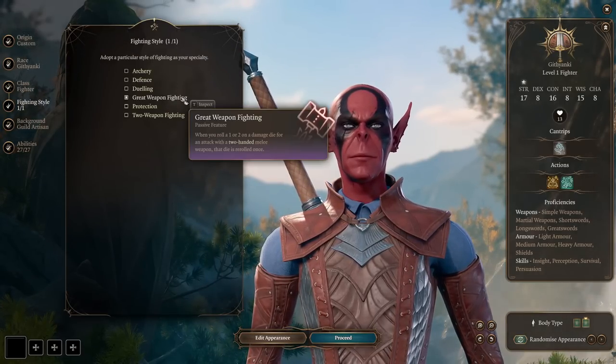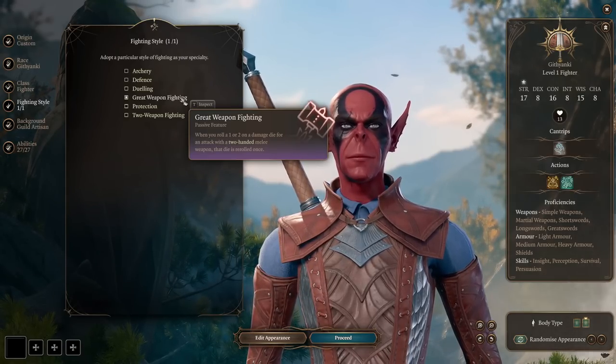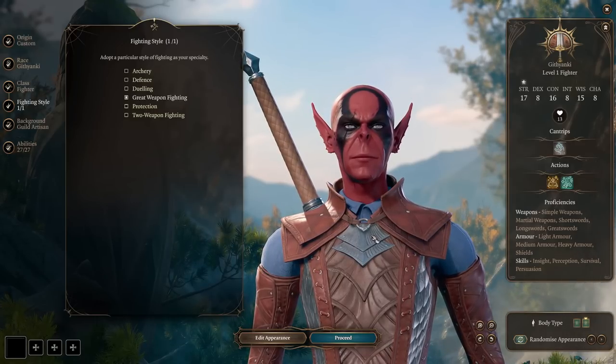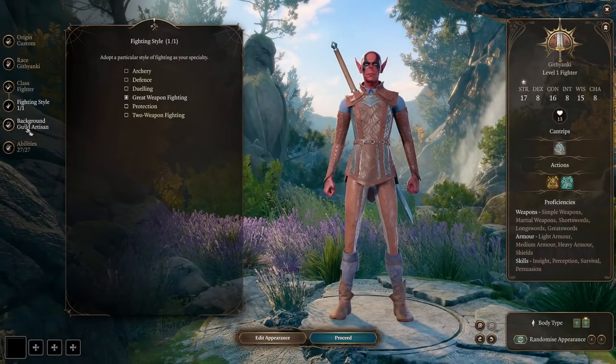For our fighting style we're picking Great Weapon Fighting. When you're rolling a one or two on a damage die with a two-handed melee weapon, the die is rerolled. So basically you will get additional chances to inflict more damage when you're rolling dice, and you will roll a lot with this build.